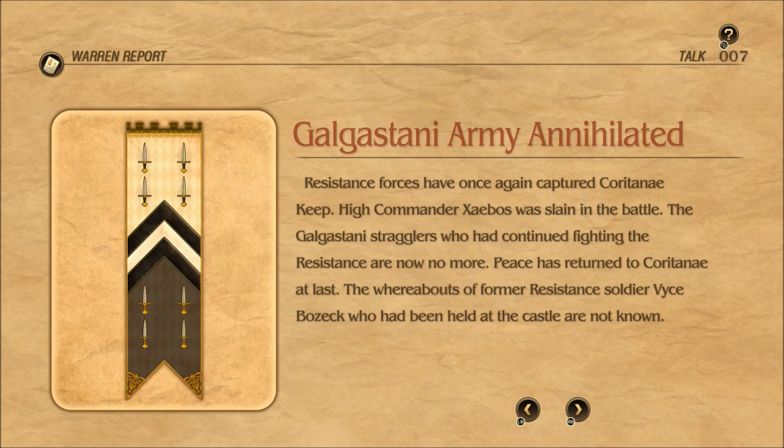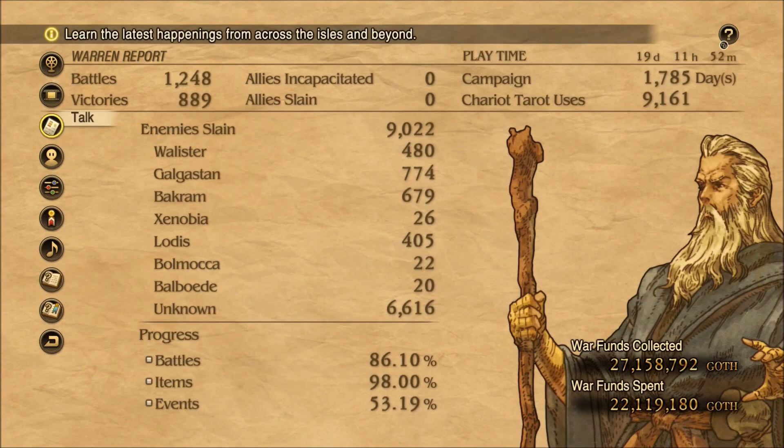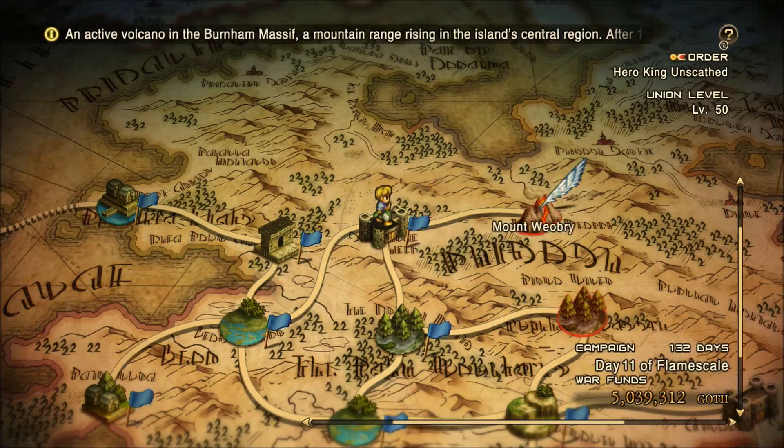The whereabouts of former resistance soldier Vice Bozek, who had been held at the castle, are not known. Alright, let's head on into Mount Waveri.